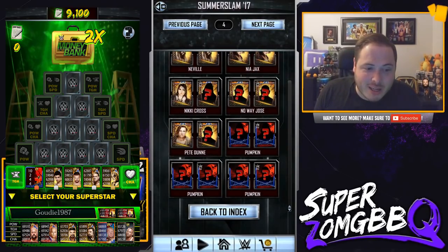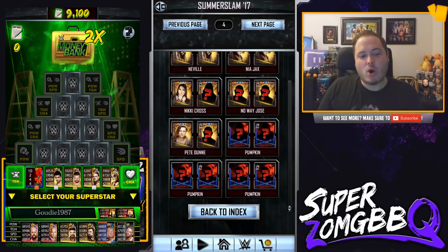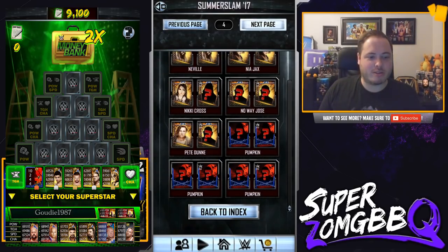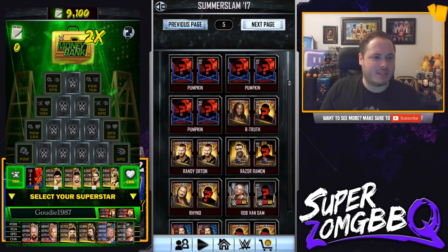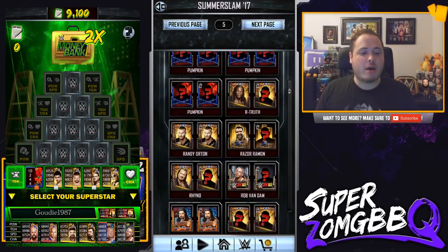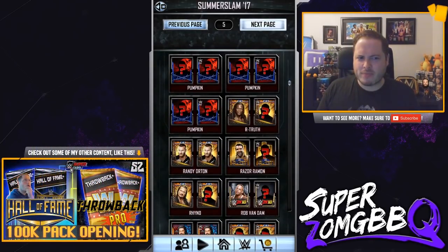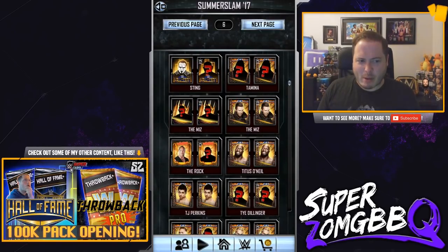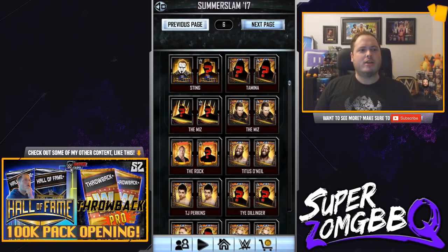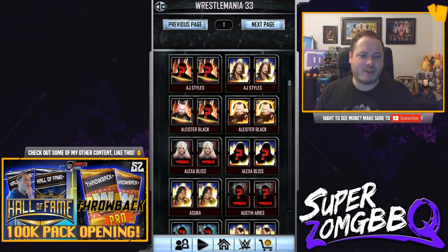We have the pumpkin cards here. We've got one female, which I would guess is Alexa Bliss, and two males. We don't have any other details about them. So it looks like it is three for five pumpkins per tier, with the male pumpkins, and then you get a female pumpkin with that as well.